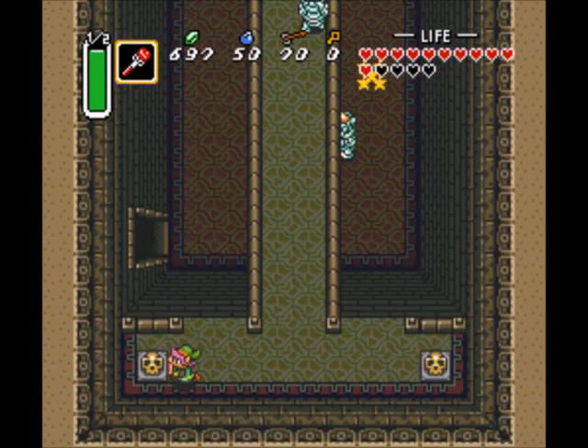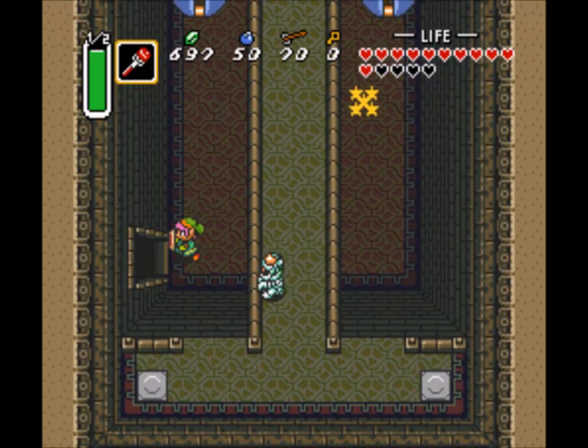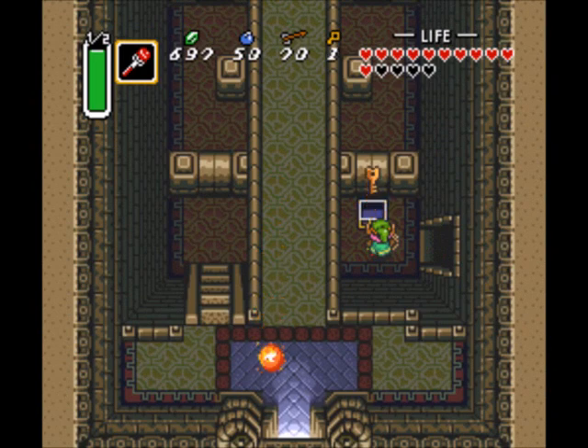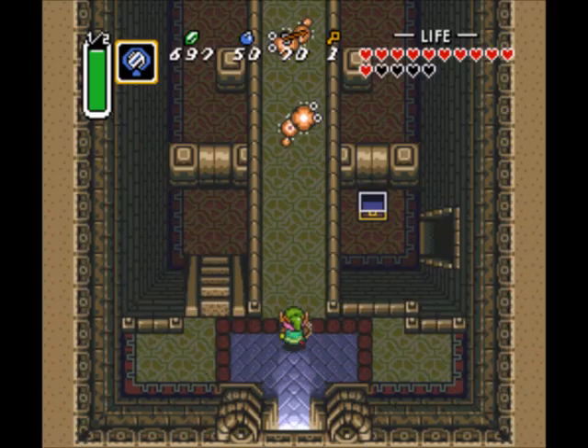Anything to worry about here? Man, I really could use one of those fairies. Oh well, I'll do the best I can. Let's just get back up top — we need that key in order to get up here.